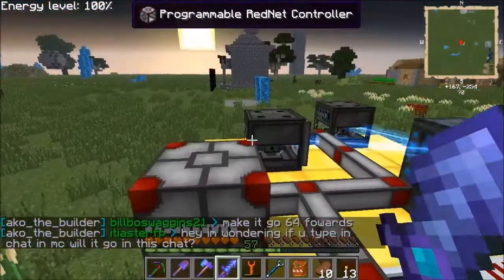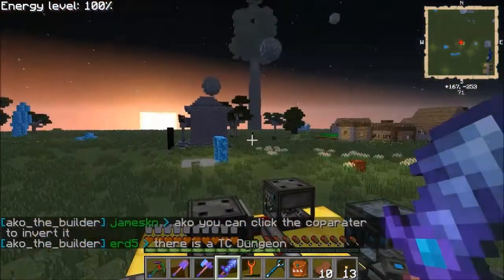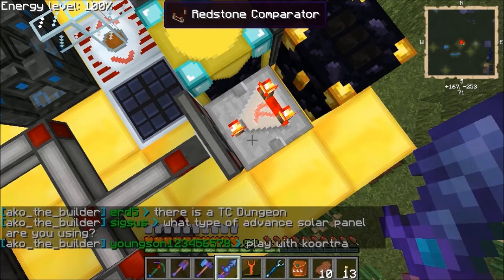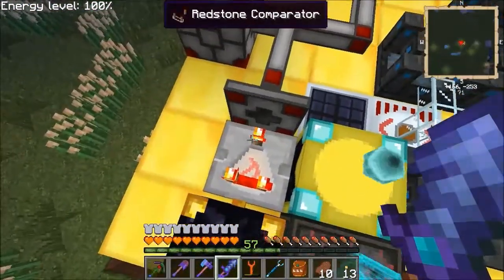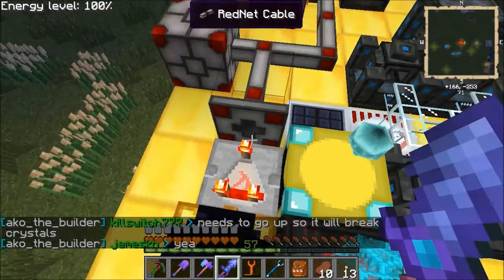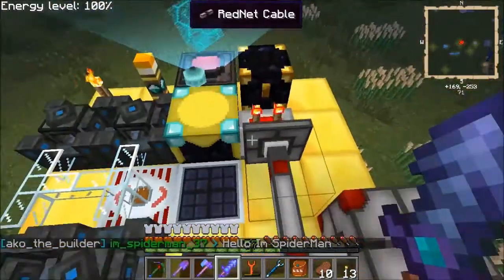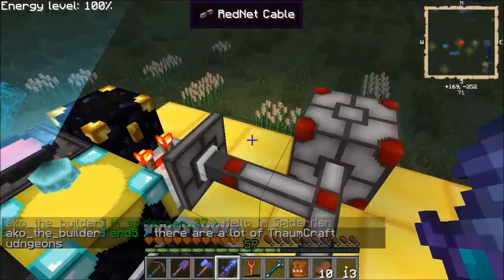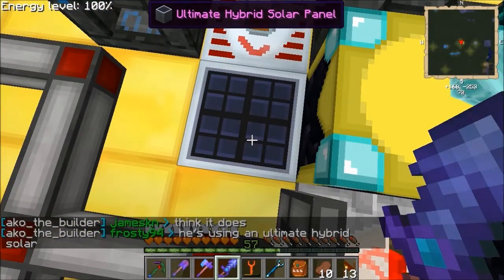Everything's going to work now. I need to get a thing on the other end - let's just turn it off for a minute. You can click that - I don't think that inverts it, I thought it did something else. Do they stay on, or does that invert it? There are a lot of Thaumcraft dungeons, and there's also an ultimate hybrid solar panel here.